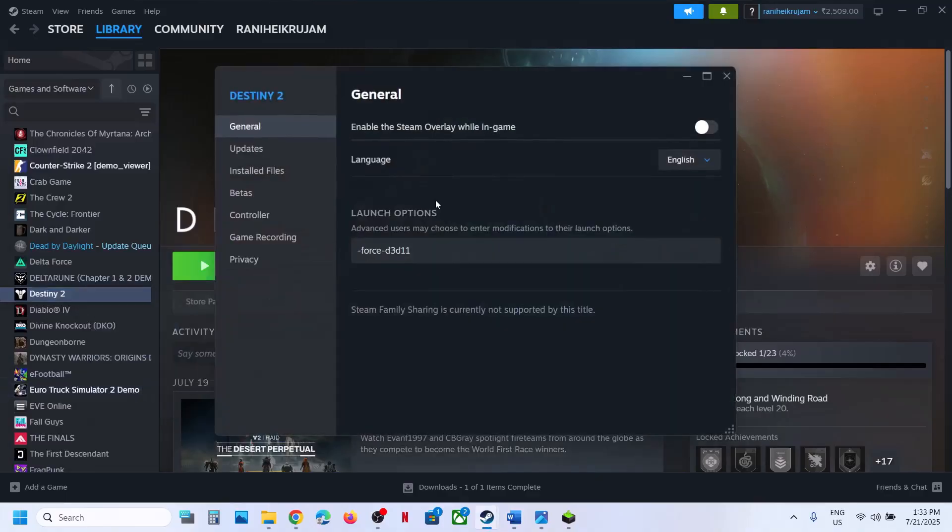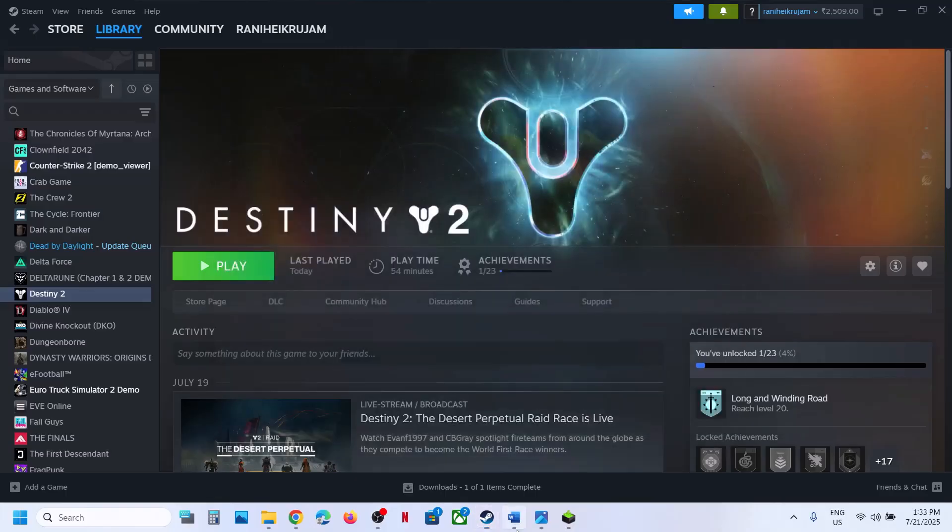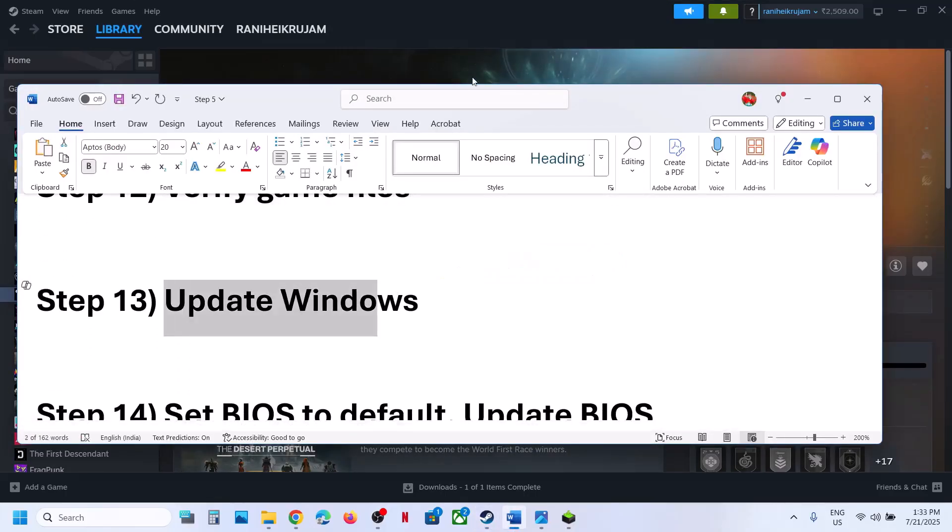The next step is to verify the game files. Right-click the game, select Properties, go to the Installed Files tab, and click 'Verify Integrity of Game Files.' Once verification is 100% complete, launch the game and check.